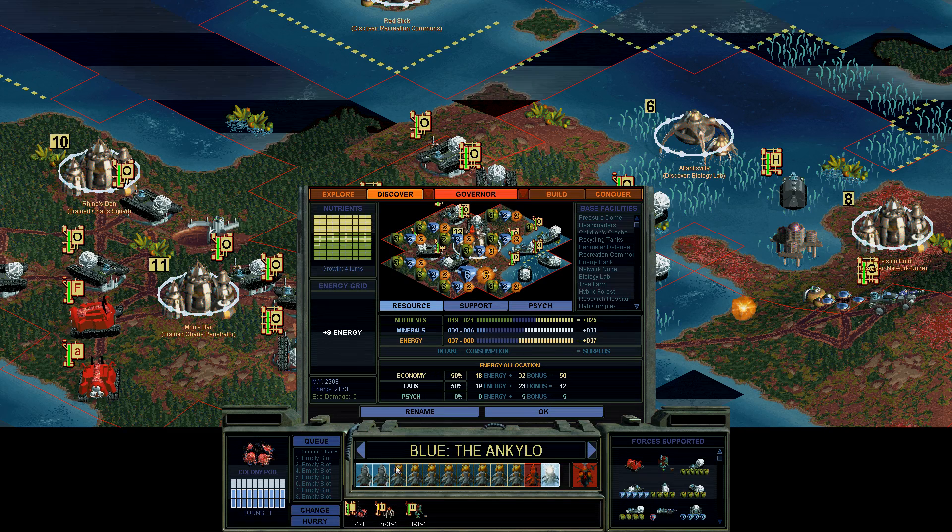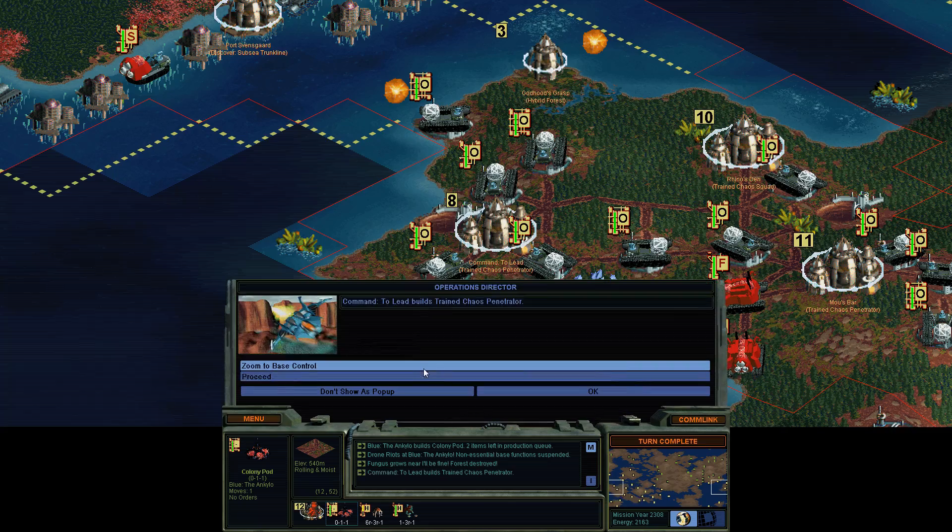There we go. I don't have enough free talents — I need more buildings. Come on, fungus. I don't need any more fungus.